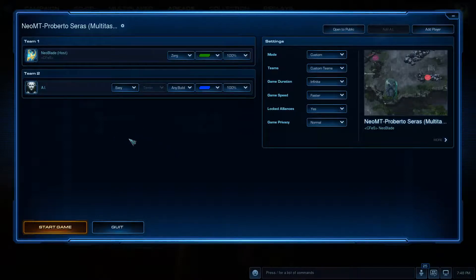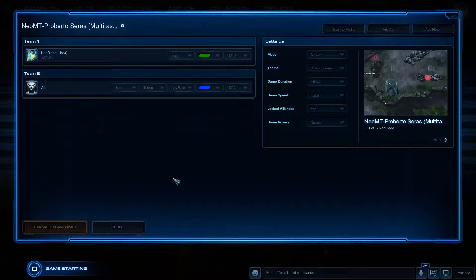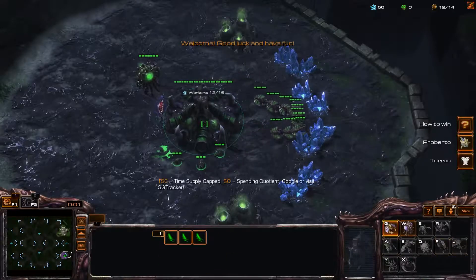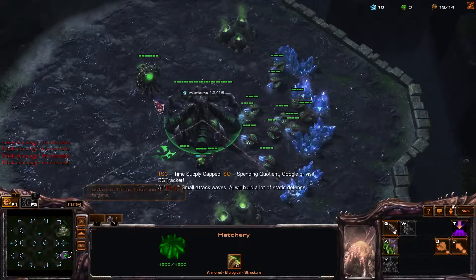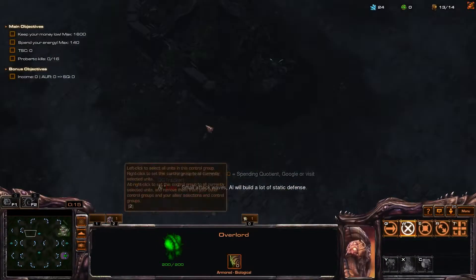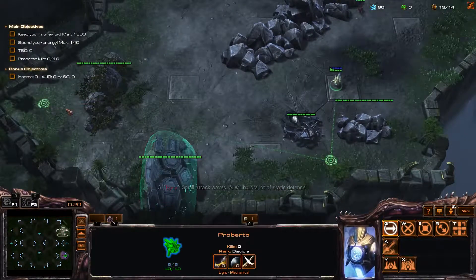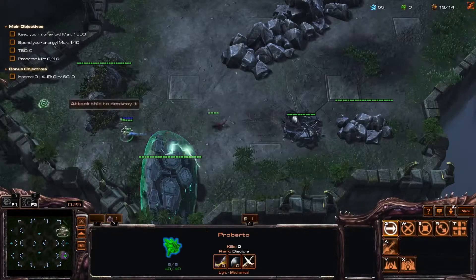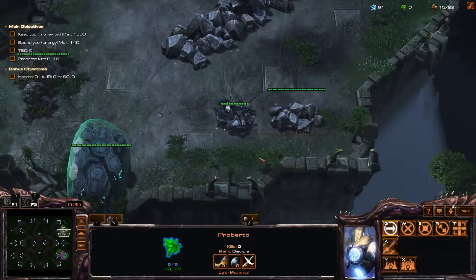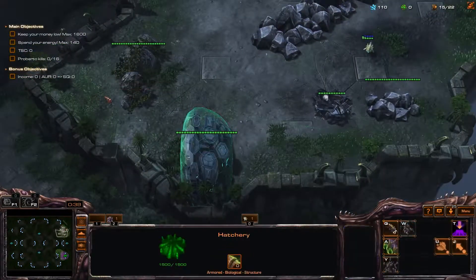If you've never tried the mental checklist, I strongly recommend using Neo-MT-Proberto-Ceres — search in the arcade on Easy as Zerg. This map is very similar to Creep or Die. We won't focus on creep spread because creep spread in the mental checklist is done via minimap, which is difficult to learn. You should focus as much as possible on this Proberto. Check your drones — I build an overlord so I will have enough supply. This is Step 4, so we'll build mass roaches.